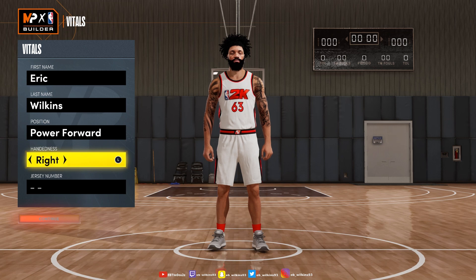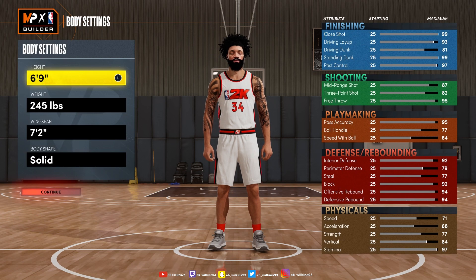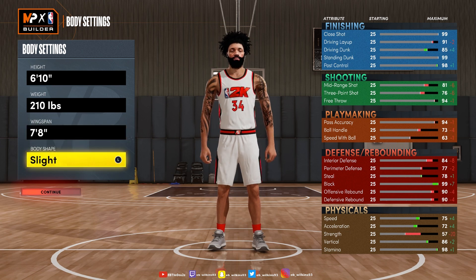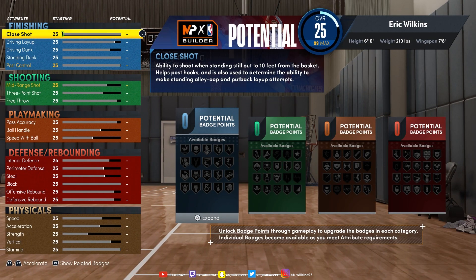We're gonna go powerful right hand, of course we're gonna go 34 — that's the number. We're gonna go ahead and make him 6 foot 10, I think that's how tall Giannis is. We're gonna make him slim because we all know Giannis got a slim frame but he's swole and in shape. We're gonna max out his wingspan, then go to build and continue.